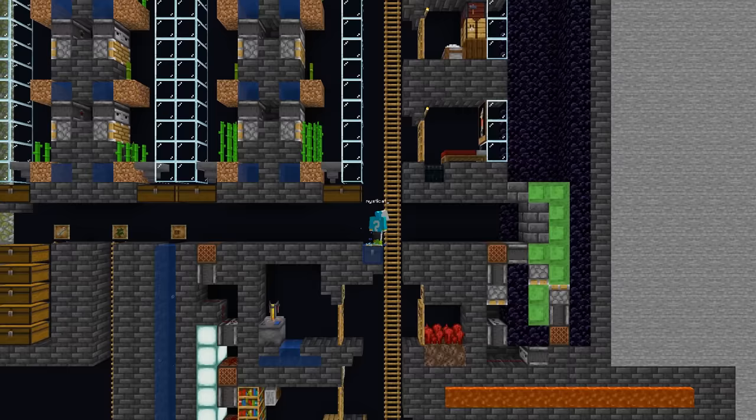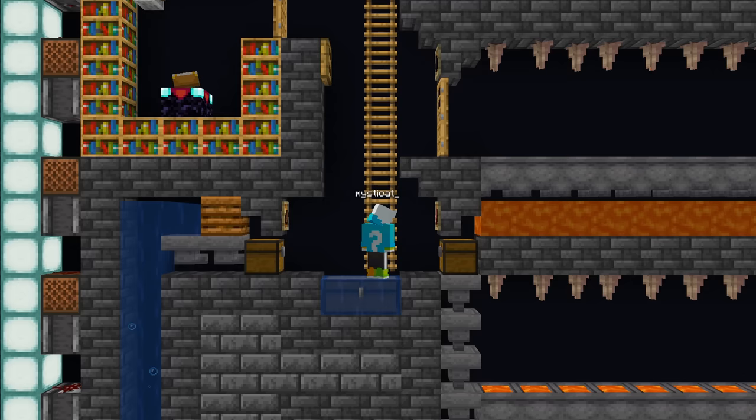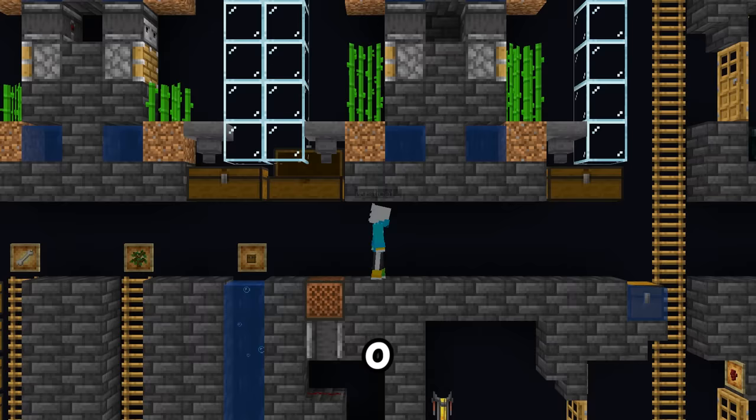Let's go down — we have a nether wart farm, a brewing stand room, an enchanting room, some coal over there. Let's try and smelt some stuff — I'm going to put 64 beef in this chest and we'll come back later and see how well that smelted. Over here, we can check on the contents — oh wow, there's actually a lot of bamboo and sugar cane in here. I've been here a long time.